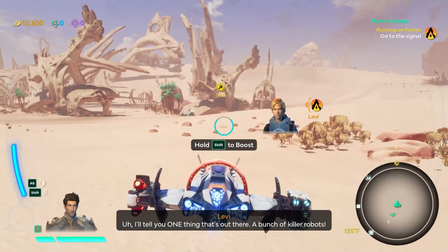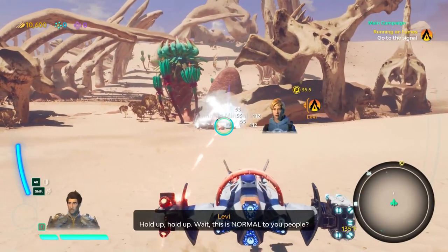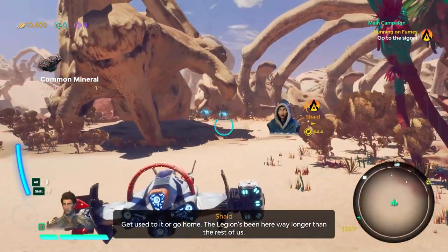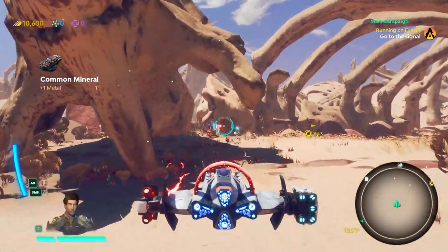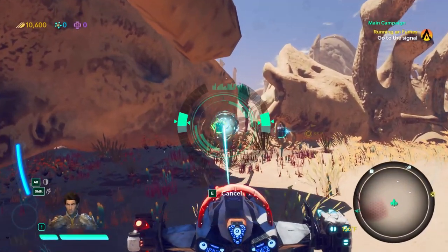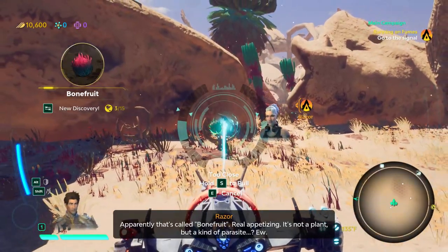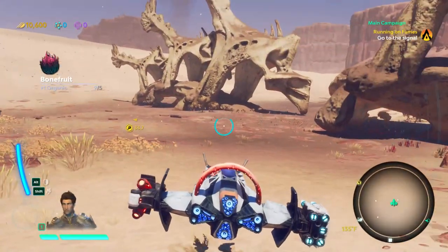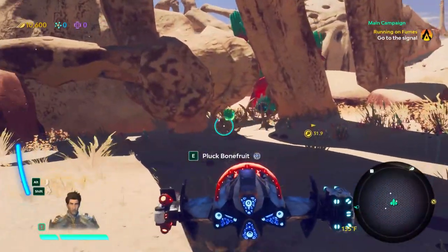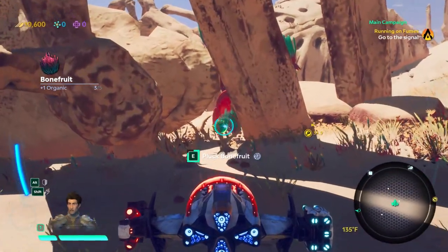I'll go find help — be careful, we don't know what's out there. A bunch of killer robots — Drakes and a couple of Cyclopses? Get used to it or go home; the Legion's been here way longer than the rest of us. Some of these things, you have a towing system. Apparently that's called bone fruit — real appetizing. It's not a plant but a kind of parasite. You can use these materials later for upgrades.